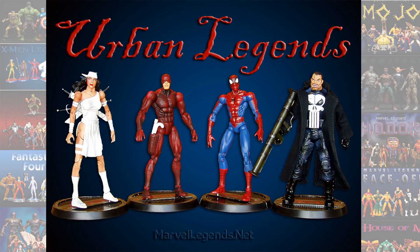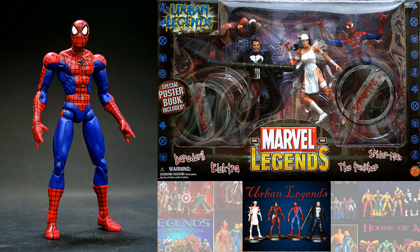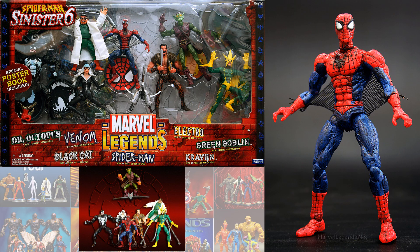So back in the Toy Biz days, we had an Urban Legends box set. It came with a White Electra, a Punisher, a Daredevil, and Spider-Man. Then you had another box set — the Sinister Six box set. It came with Venom, Black Cat, Doc Ock, Kraven, Green Goblin, Electra, and of course Spider-Man, this time with Web Wings.